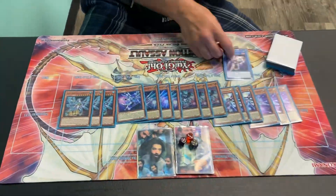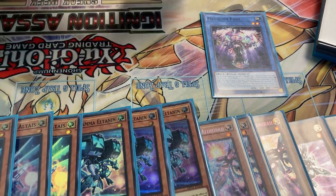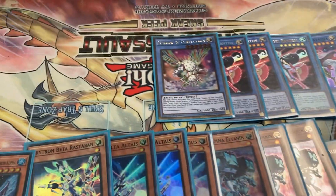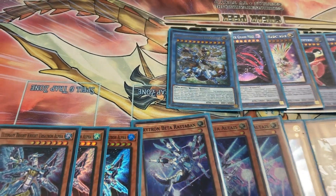Next up, Rituals. We've got Megalith Fool — it just puts a level 6 body on board and adds back Ben 10, so you can make Beatrice easier. Natasha, this card's crazy. Triple Ben 10, 1 Herald of Perfection, Magician of Black Chaos Max, and then the Big Chicken Dry Tron Mediano's Dracomids.